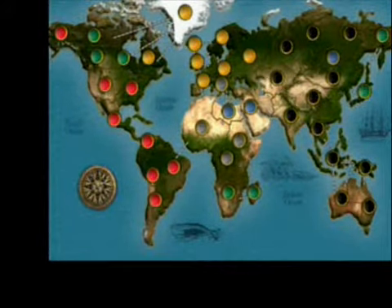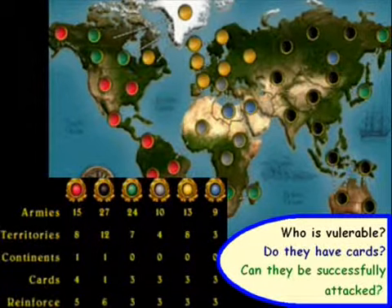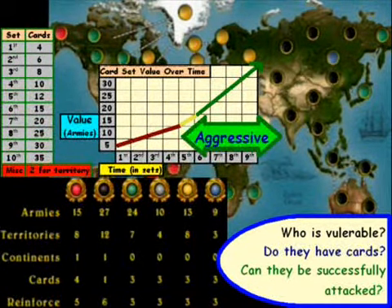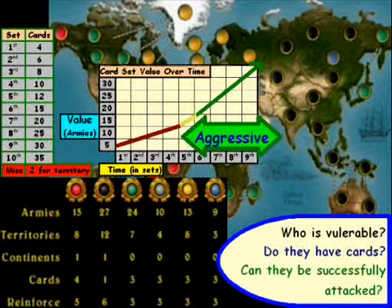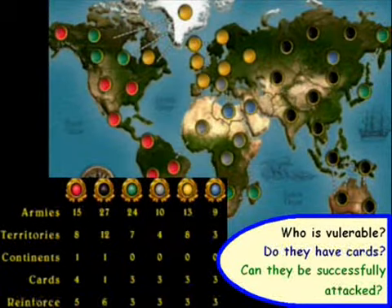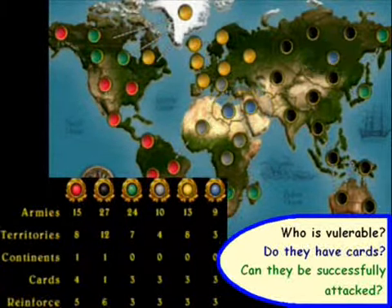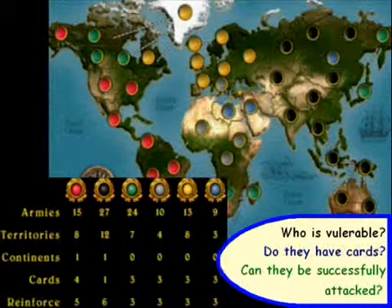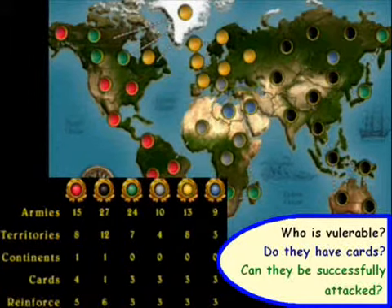When you start each turn, you want to ask yourself a couple of questions: Who is vulnerable? Do they have any cards that I would like? And lastly, can they successfully be attacked, or do I have the troops in place to actually pull it off without making myself vulnerable? Looking at this board, our first opponent has nine armies and three cards — so that's a potential takeover target. However, I'm playing as green and I don't have enough troops in place to take over this particular target, but it's definitely something I want to keep my eyes on.